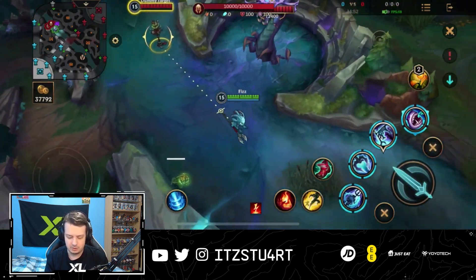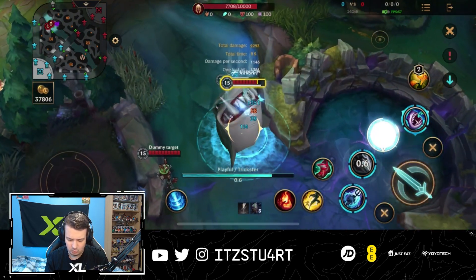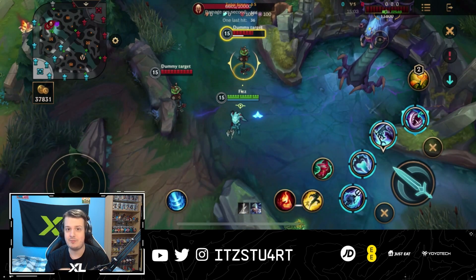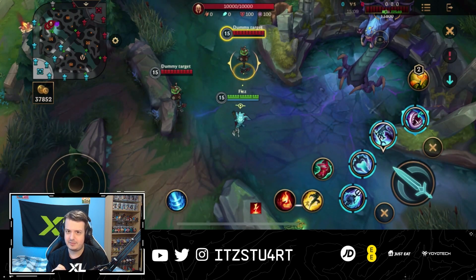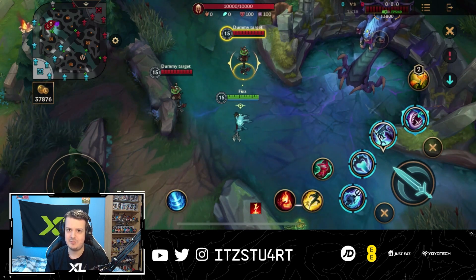The perfect all-in combo is: ultimate first to apply the slow, get into range with the first ability, auto attack reset with the second ability, then use the third ability afterwards. This is the best combo for Fizz and also the ideal way to proc the Awakened Soul Stealer passive — dealing damage quickly so the 20% cooldown reduction kicks in, letting you keep jumping in and out of teamfights.